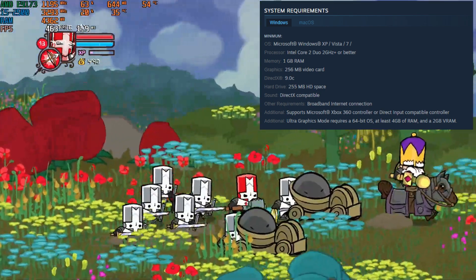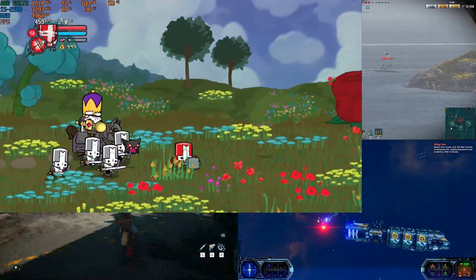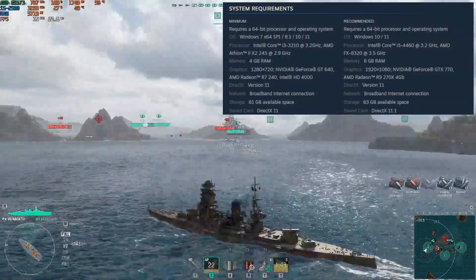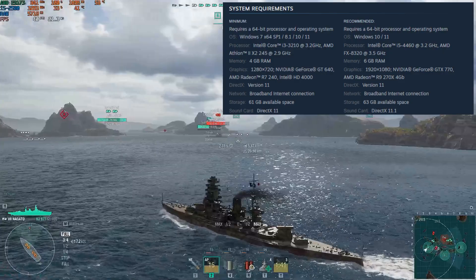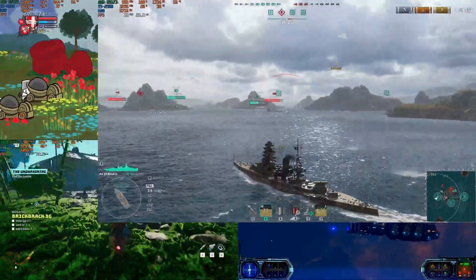So if you set up an office PC with that card and 4 remotes, you can play with 4 friends on a couch. Next up we have World of Warships, another game that can be easily played on an office PC with an office graphics card. This time playing at 1080p, everything at medium. We are at about 40 FPS, which is more than enough for this slow-paced game.